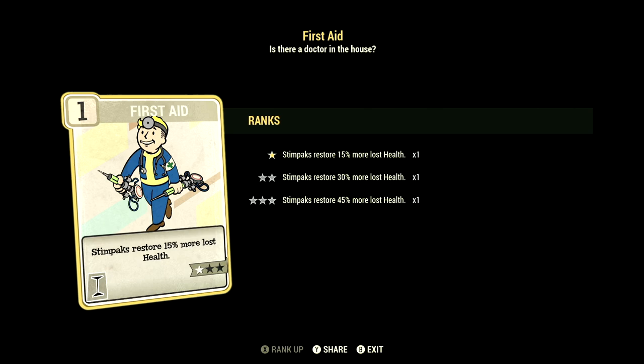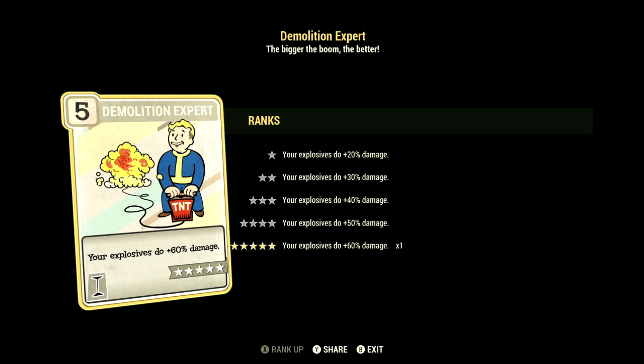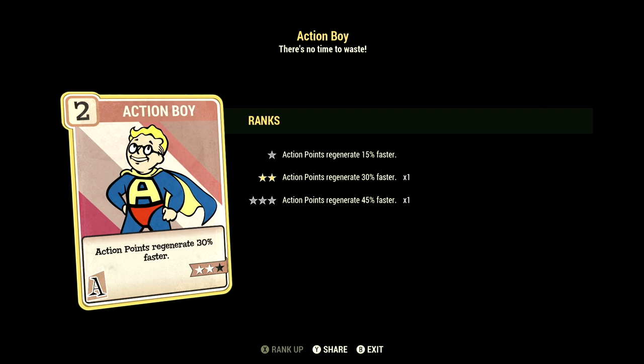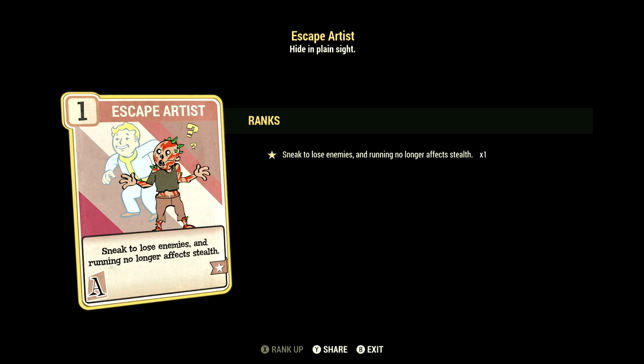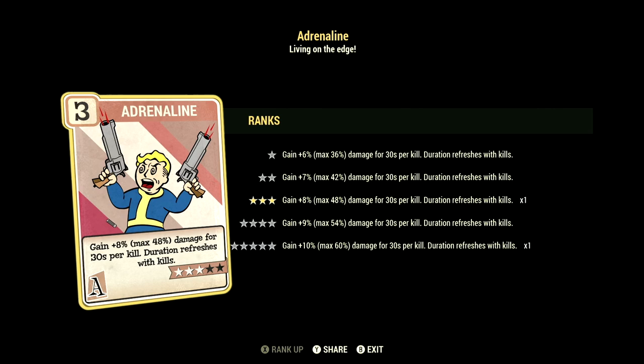Over in Agility, we have 15, with Action Boy at 2 stars — action points regenerate 30% faster. We have Covert Operative maxed out — your ranged sneak attacks do an additional 50% sneak attack damage. We have Sneak maxed out — you are 75% harder to detect while sneaking. We have Escape Artist maxed out — sneak to lose enemies and running no longer affects stealth. We have Adrenaline at 3 stars — gain 8%, up to max 48%, damage for 30 seconds per kill. We have Dodgy maxed out — avoid 30% of incoming damage at the cost of 30 action points per hit.